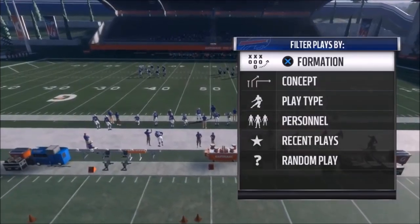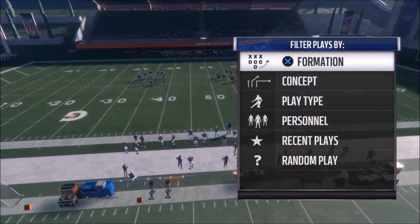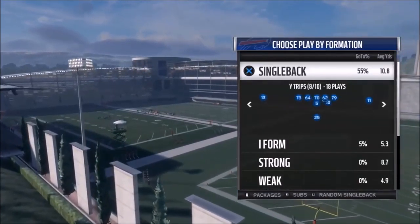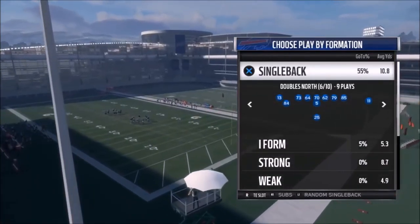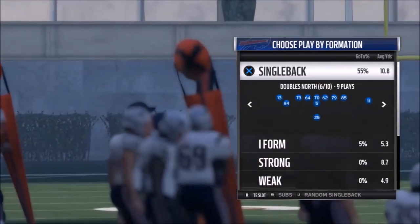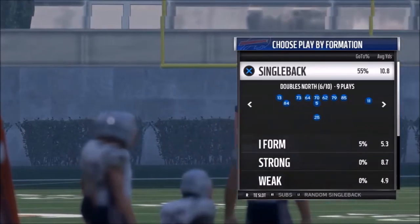Hi, welcome back YouTubers and Madden fans. This is Madden Moyshot sniffing out the Madden cheese as always. I got some plays for you today out of the Bills playbook. This is part two of one of my more favorite formations — the Single Bag Doubles North. I'm pretty sure this formation is also in the Packers, and it might be in the Cardinals or the Falcons. Let me know in the comment section where else I can find that playbook.